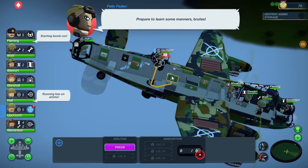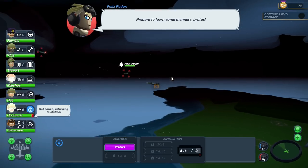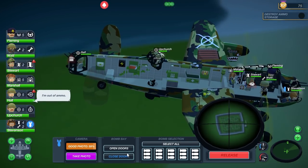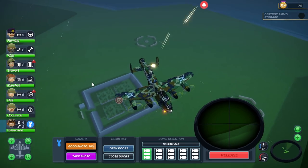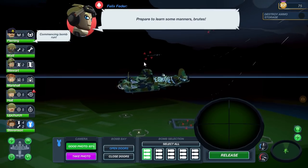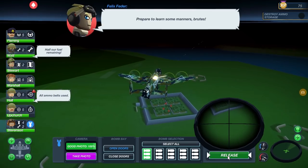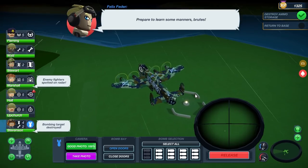Ammunition is out — grab some ammo real quick. Let's go to our bomber. Get into there. Open doors, select. And we passed it — that's okay. We'll turn around and do another run at it. There we go. We're coming back around. And... drop. Beautiful.